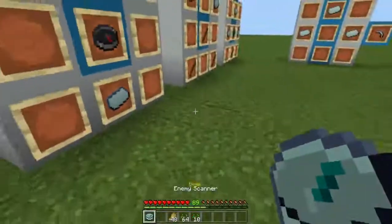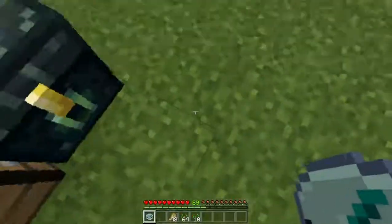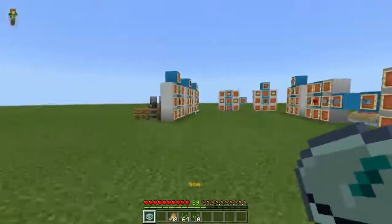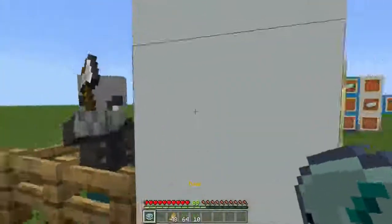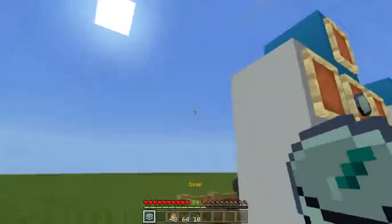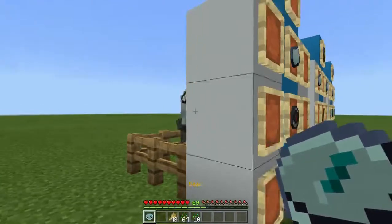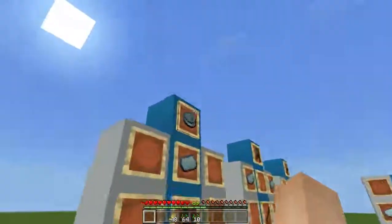The next item is the enemy scanner. You can see those evokers back there. If I stand here, it just beeps slowly. However, the more I get close to these things, the beep speeds up. So it pretty much detects the enemy — where the closest ones are. This is very useful, especially when you're in a cave and you hear some zombies growling but you don't know where they are. You can use this. Sometimes you might even find spawners with this.